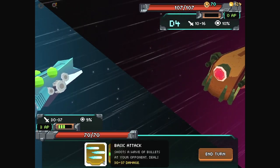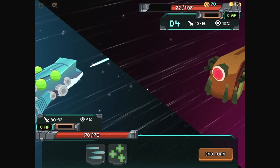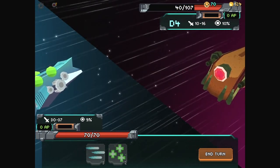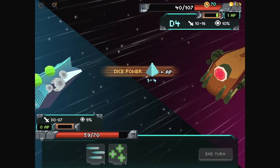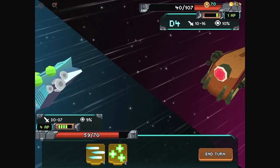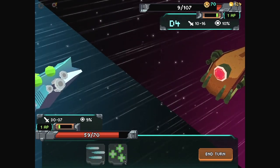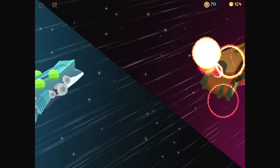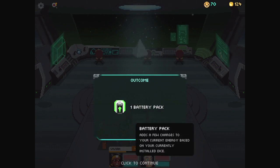We got a three, so basic attack. We dealt some good damage. Some more attacks using our action points, and then we'll end our turn. Looks like we have nine percent evasion. This die gives us a certain amount of action points — we currently have four. It takes one action point to shoot the first time, two to shoot a second time before our lasers overheat. And we got a battery pack!